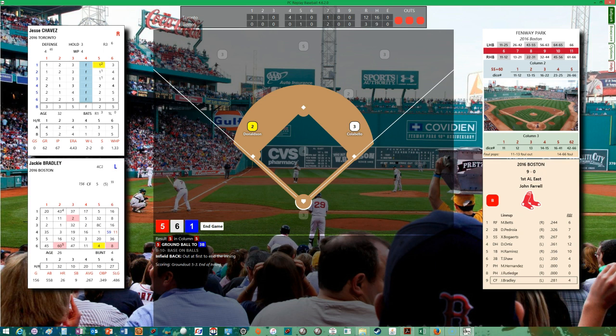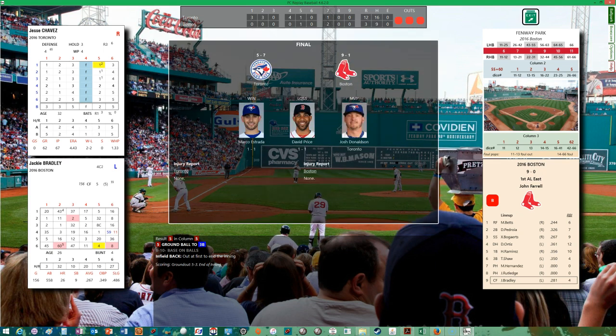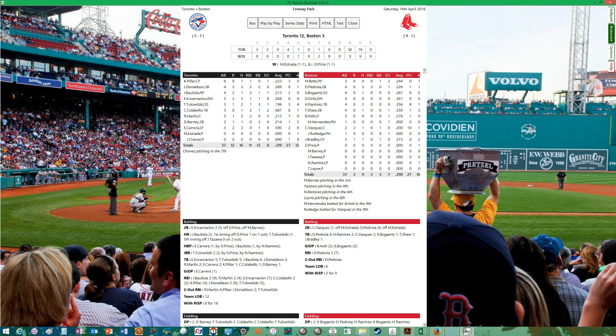The Red Sox go down twelve to three, and their nine-game winning streak to start the season is over. We'll take that — see if we can play at a .900 percentage for the season. If they're gonna lose their first game they might as well lose big. David Price had a horrible outing, Estrada gets the win at 1-1, Donaldson gets the MVP. Josh Donaldson now leads the team with a .289 average. Encarnacion is up to .268. Russell Martin gets over .200.